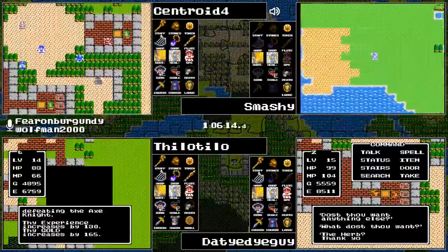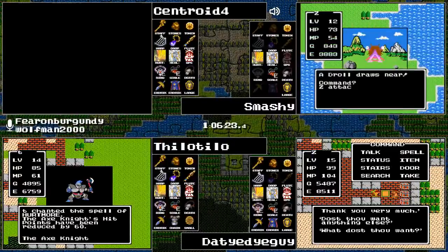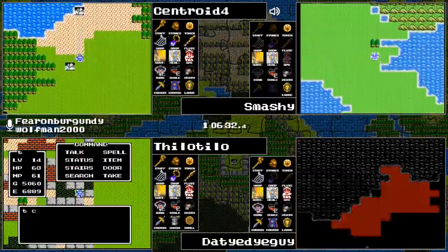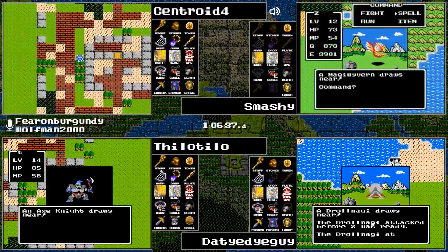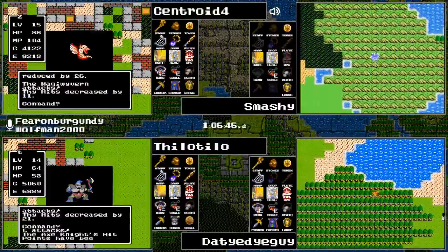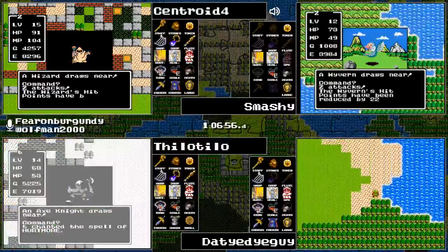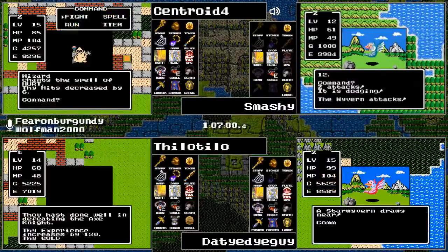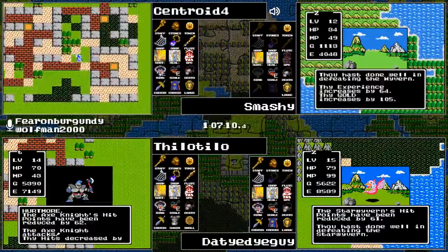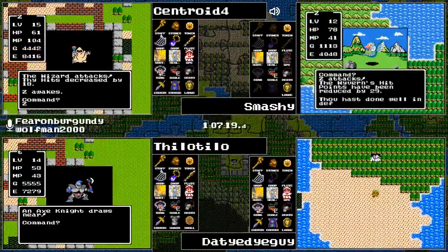There's a shop — Tie-Dye Guy looks to be going for herbs. Tila Tila is hunting Axe Knights. We've got 104 MP, so as far as the number of castings of Heal More, that's exactly 13 if no other MP is used. Our runners definitely want to level up to at least 16, if not 17, for this one. To get to level 16 we are looking at 9750 experience. Tie-Dye Guy looks to be closest, a little over a thousand away.